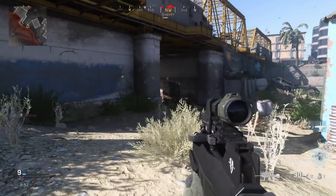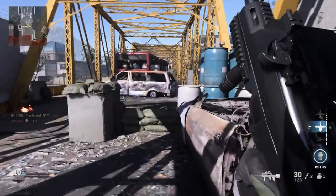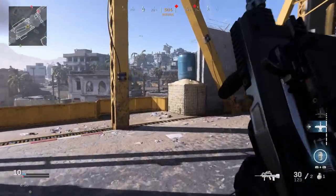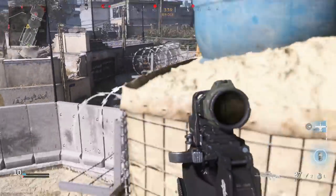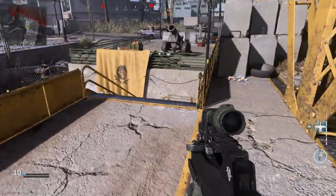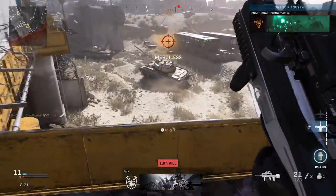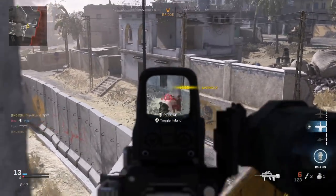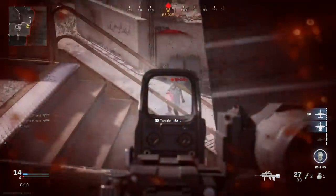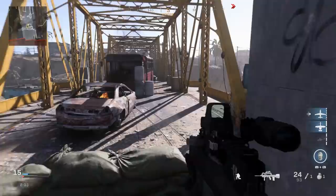This weapon can be unlocked with the Codebreaker once you reach max rank in season two. You can also unlock it with the Fractured Forces blueprint, which I believe was available in the shop earlier in season two — you may still find it in your daily shop. Getting into closer quarters, the flip sight definitely has an advantage here. The very little delay between bursts definitely helps — you're able to get shots off very quickly, almost simulating something closer to a fully automatic weapon.